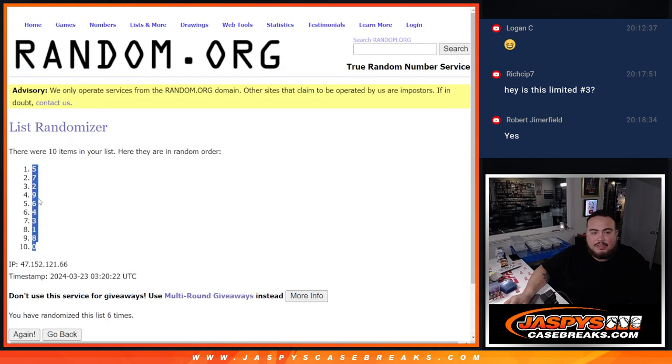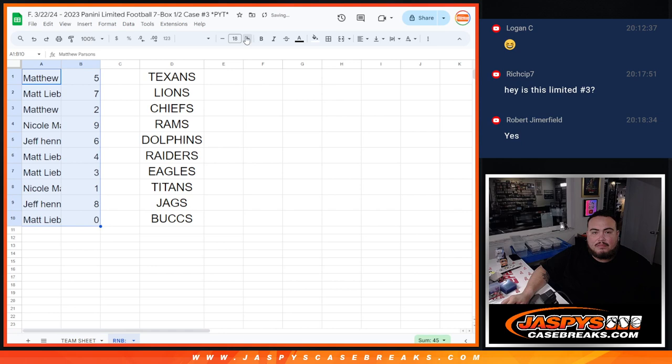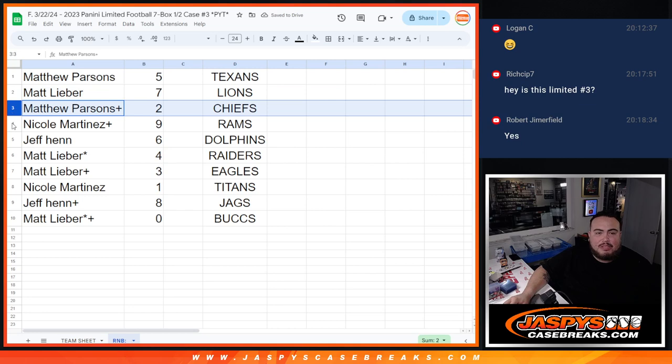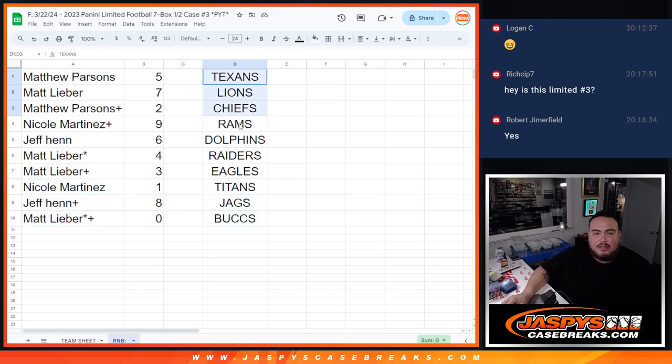Five down to zero. So Matthew, you have spot five. Matt with seven. Matthew with two. Nicole with nine. Jeff with six. Matt L. with four and three. Nicole with one. Jeff with eight. And then Matt L. with zero.